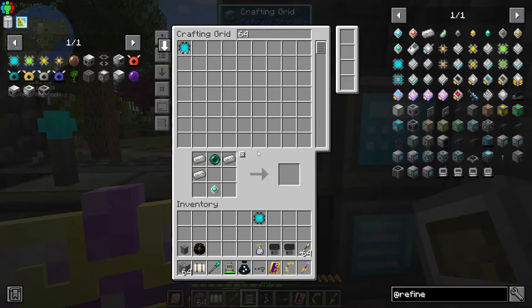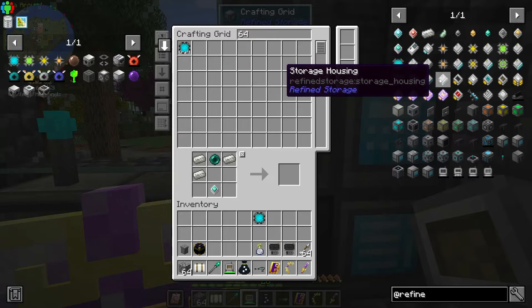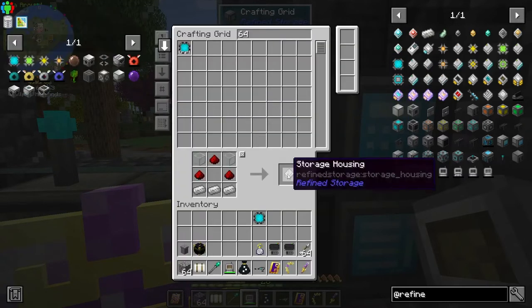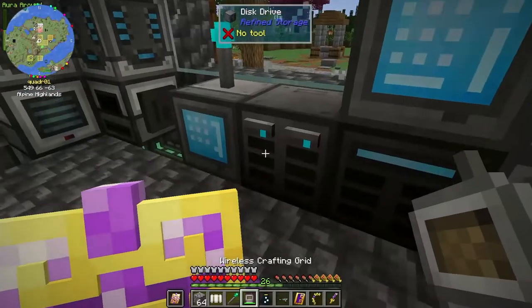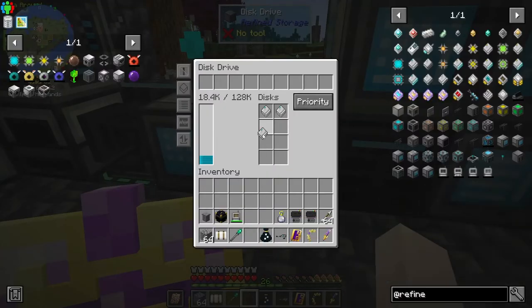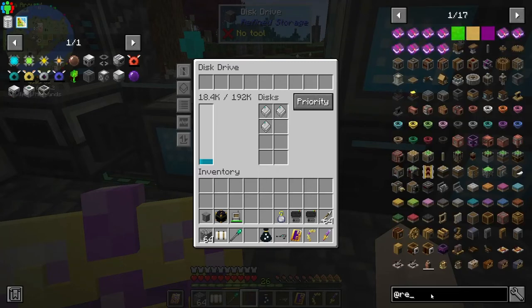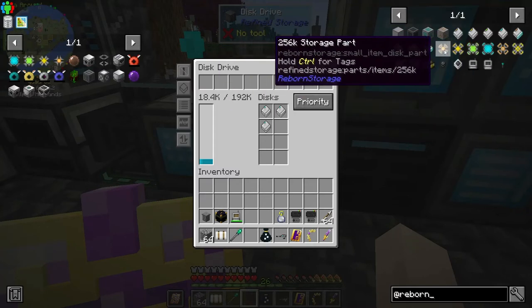I want to make another 64k drive — oh, we actually already have one! That's right, because I had the extra 16k that I went ahead and made another one from and completely forgot about. So we need one of our little casings — a storage housing. You can put upgrades in the crafters for things you consistently craft a lot of, which is pretty cool.